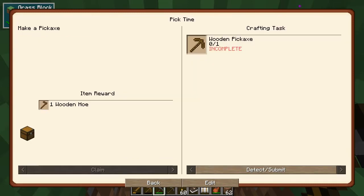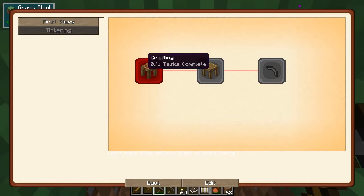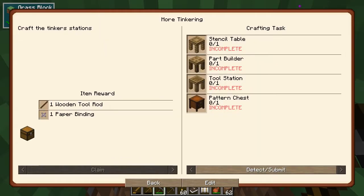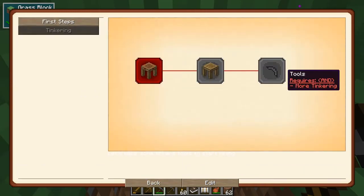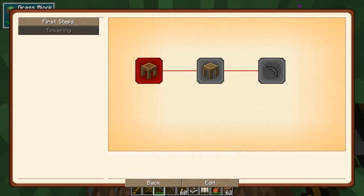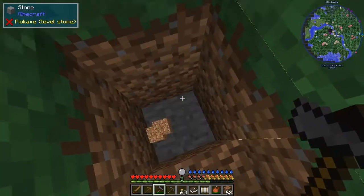The next quest is 'Faster Wood' which is obviously with an axe, then 'Pick Time' to get a wooden pickaxe, then 'Tinkering' where we do some tinkering with crafting stations and tool stations. You get a reward for that, and finally we'll do a pickaxe quest and you get rewarded with some sharpening kits. Those are the type of quests I was thinking about for this pack.